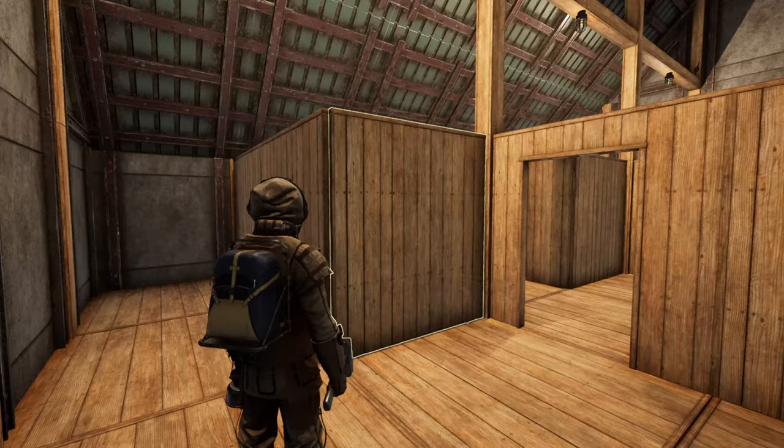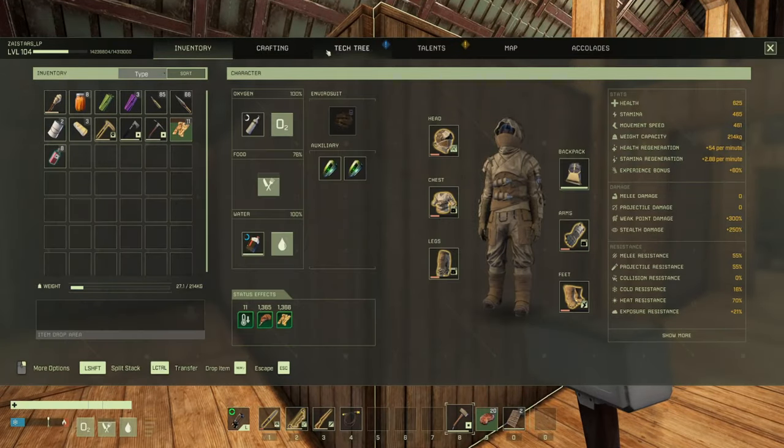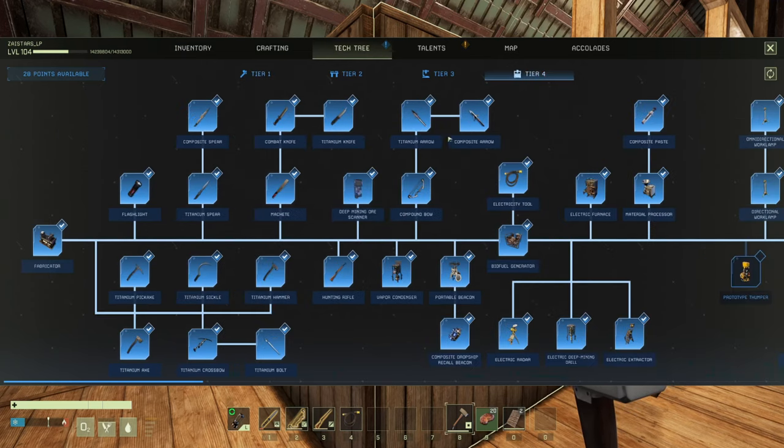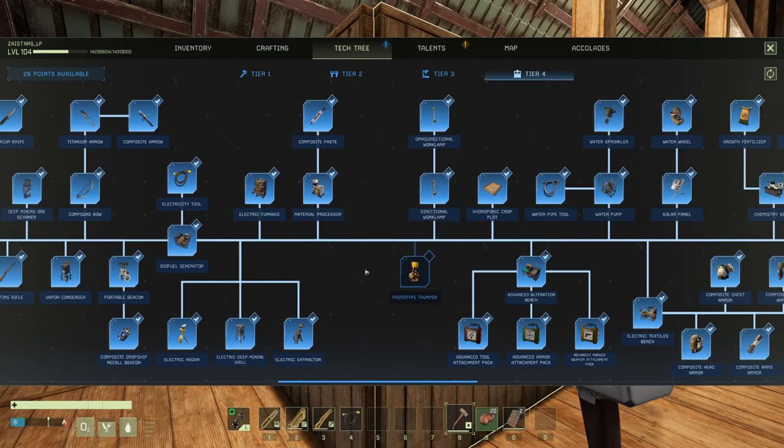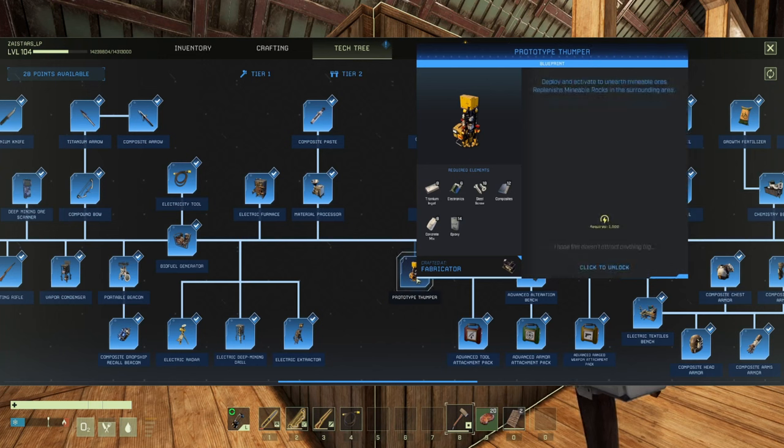What is the update today? Apparently there's something called a thumper in the tech tree, tier four. I think I've bought almost everything. Prototype thumper — deploy and activate to unearth mineral mineable ores, replenishes mineable ores in the surrounding area. That's amazing. Really amazing.